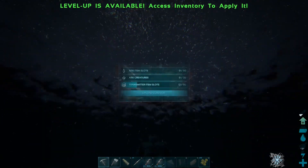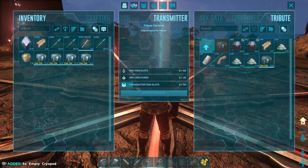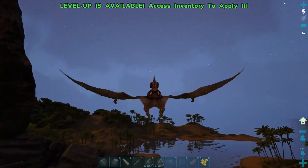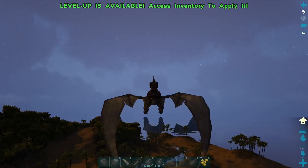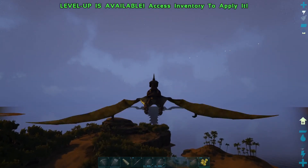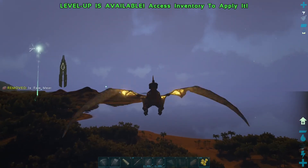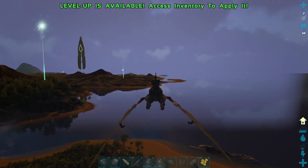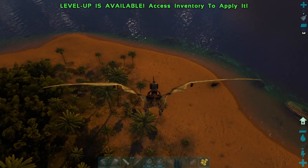Our last cryopod has been made. Now let's head to Herbivore Island and tame an anky so we can start farming. The next step after that is an archie, then we need cave tames to collect artifacts. The most annoying part is probably the water tames - I literally hate taming water tames so much.